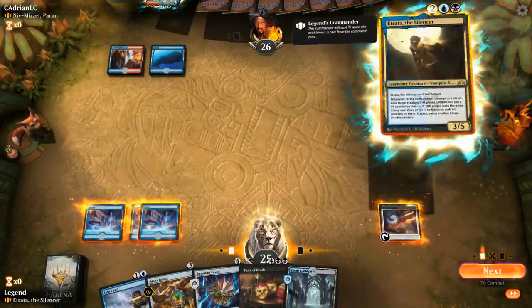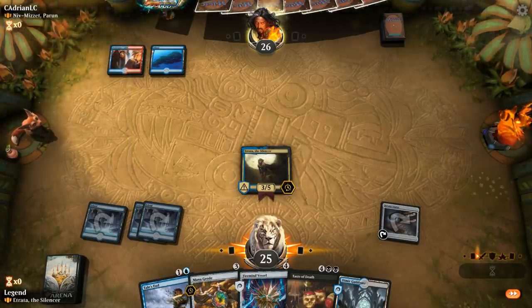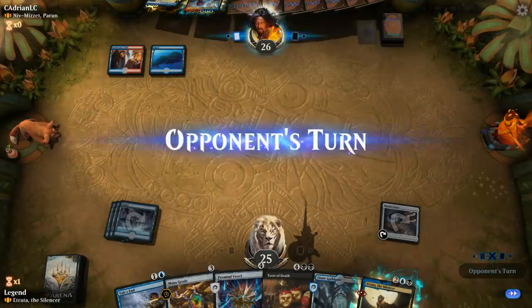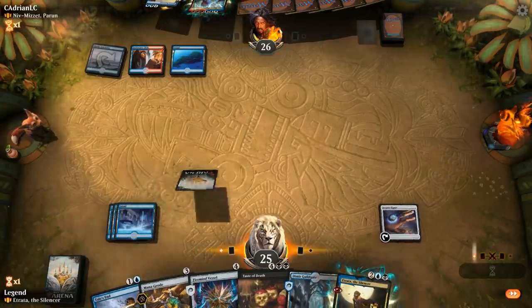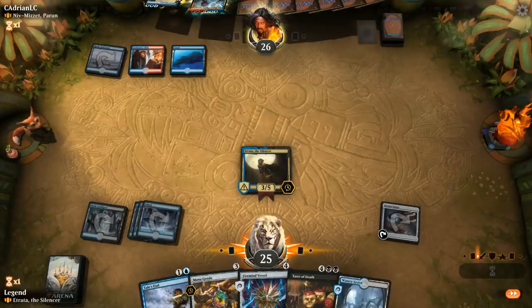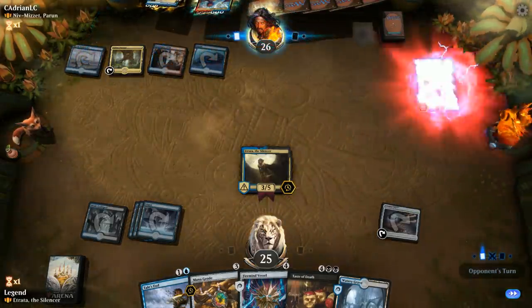I think I will play Etrata. There aren't too many two-mana answers for her — there's Disdainful Stroke, Quench, Tail's End, Essence Capture, but fewer two-mana counterspells than three-mana ones. Brazen Borrower puts her back into hand — fair enough. Just a tap land, so I can try to replay Etrata here. Hopefully the opponent presents a creature for us to exile; otherwise we can just deal three damage over and over. We're hoping to pick up some counterspells to protect Etrata.